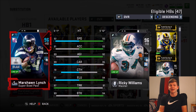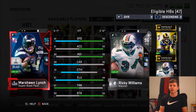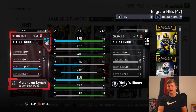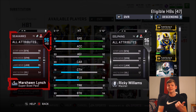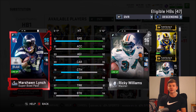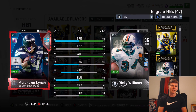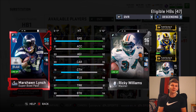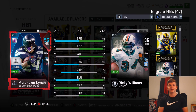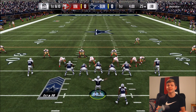Lynch has 99 carrying, 70 catching, 91 elusiveness, and a 97 truck rating. I put Truck Specialist on him as well. He has 89 break tackle and I put Zone Run Cam on him fully powered up, so he has 93 spin and 95 juke moves. We can spin and juke, and 70 catching is not terrible. It's currently midnight so hopefully all the tryhards are sleeping and we'll get someone without a god squad.